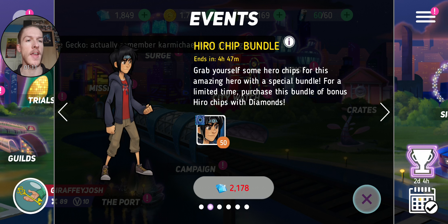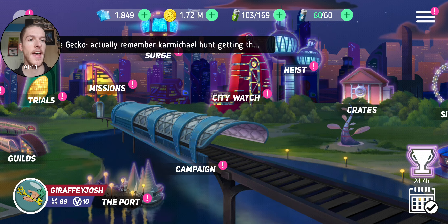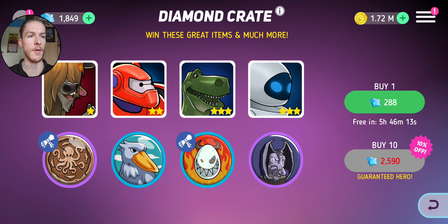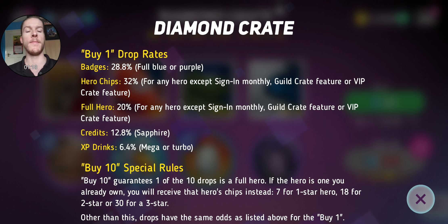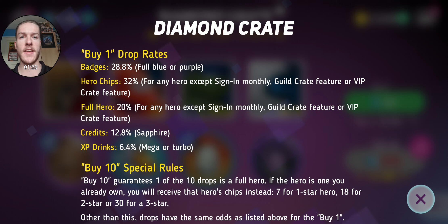The issue with buying a diamond crate is that you're down to luck. Ever since the CSGO loot box controversy, it's now illegal not to show the odds in games. So looking at the crate odds here: badge drops — full blue or full purple, which is annoying because they put them both in one category, so they're technically not clearly stating the individual odds.